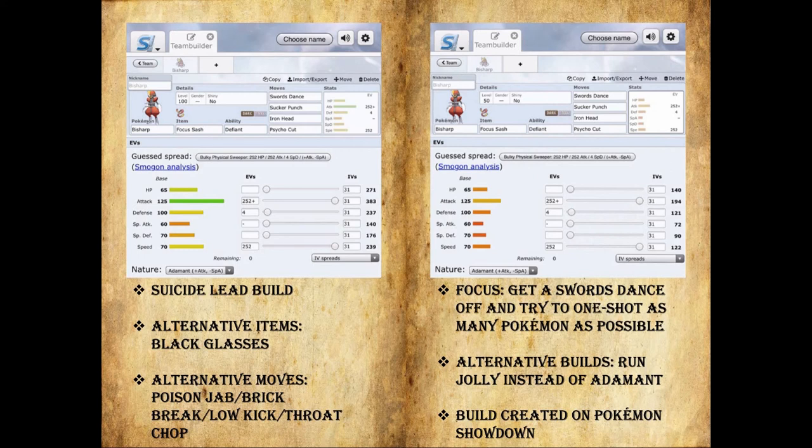Alternative items: you can run Black Glasses to try to maximize Sucker Punch damage a little bit more; however, I still think the insurance from the Focus Sash is much needed. Alternative moves include Poison Jab, Brick Break — which is pretty useful — Low Kick, and Throat Chop. These are things you mix in depending on your opponent. If you know what Pokemon they're going to be bringing, you can throw these in instead of Psycho Cut or Iron Head, but I really wouldn't switch out Sucker Punch.